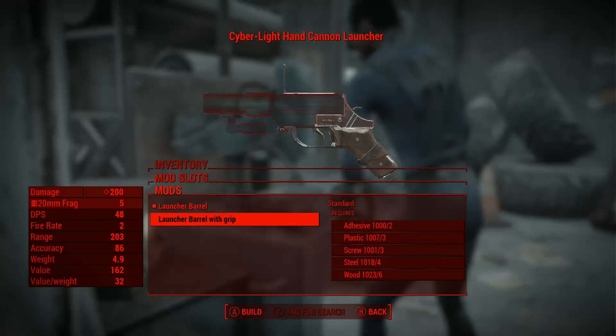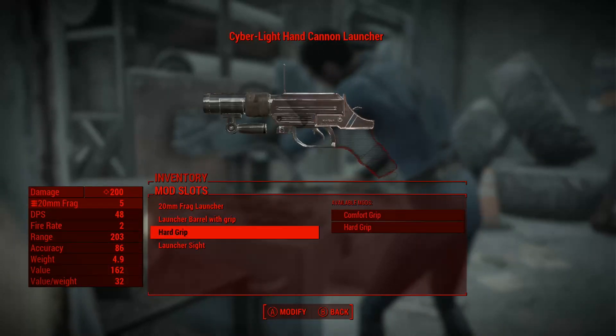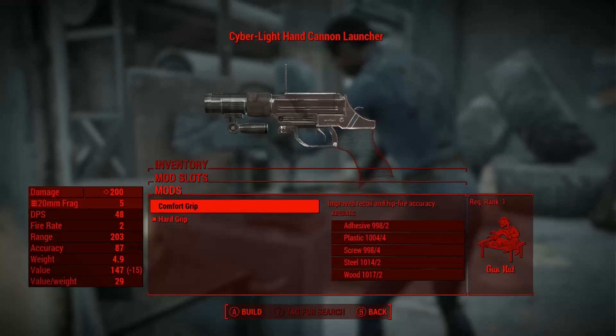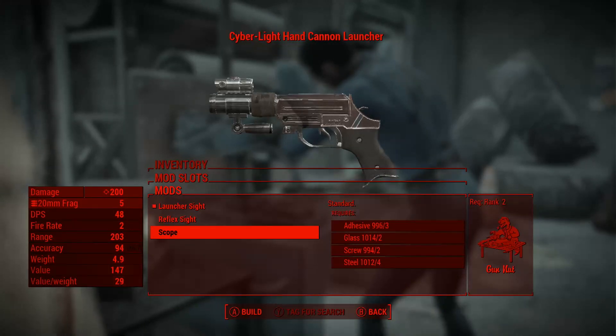The launcher barrel can be upgraded with a grip so you can grasp the little thing a little bit harder, so when it fires you have more control over where the projectile goes. The large grip comes in the same types as the pistol, and of course the comfort one is preferred. The sight can be one used for grenade launchers, which I don't really understand, so I went with the scope.